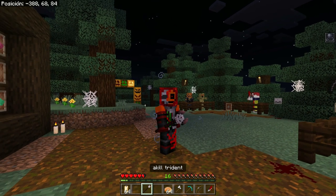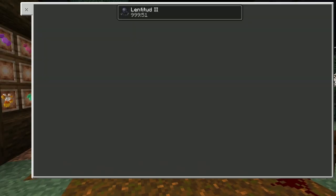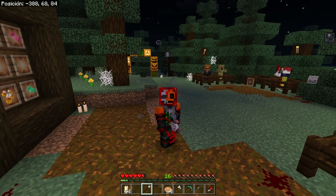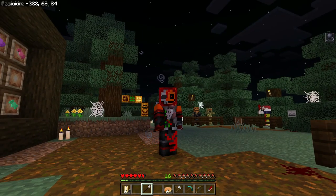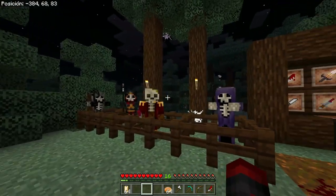Finally, we have the death trident — or however you'd translate it. It's a trident, supposedly. It gives slowness 2, and on top of that it drains your life — about four and a half hearts. So what's the benefit? It deals 14 attack damage, which is one less than the scythe. Not bad at all.